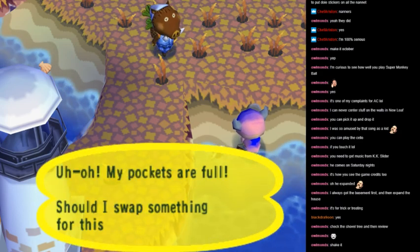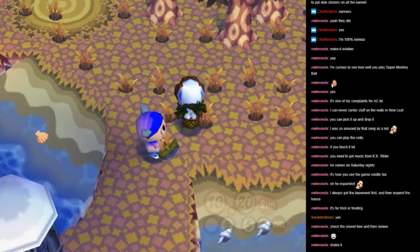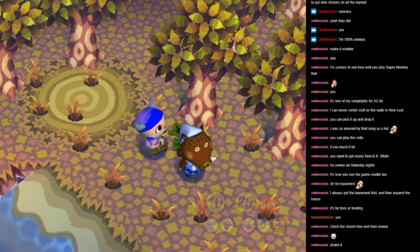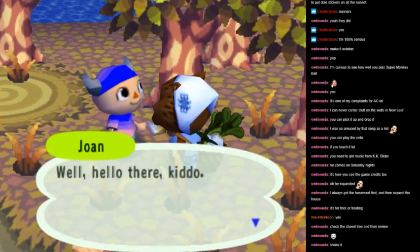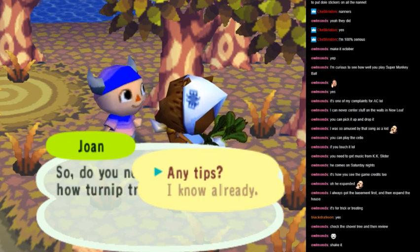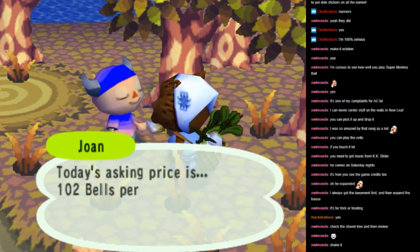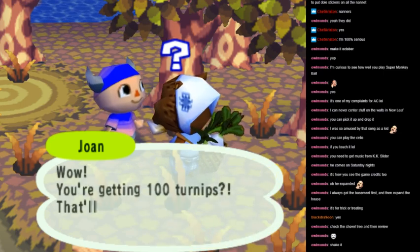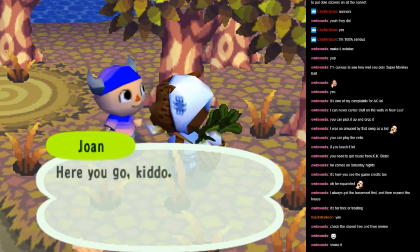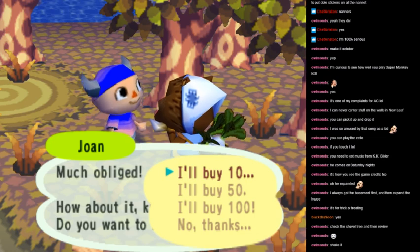Going back to the gratification system — here we've encountered turnip guy. He sells you turnips for a certain price, and it works like a stock market. It's just this one little mechanic, and I didn't think too much of it. But when it paid off the way it did just a little while ago, it's so gratifying. You can buy like a hundred turnips from this guy and then turn that right back around, make a huge profit, and pay off some of your debt in a short amount of time. Stuff like that really is so satisfying, and this game has lots of instances where you get that gratifying feeling.